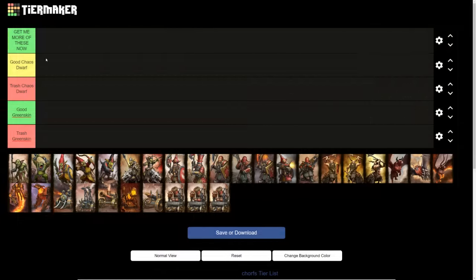First up, we'll go into the Greenskin roster — essentially two different tier lists. Good Greenskins and bad Greenskins. Then there are three different Chaos Dwarf categories. What this really represents is whether or not you should be increasing the unit cap of these particular units. Anything in the top tier, definitely increase their caps. Anything in the lower tier — either don't increase the unit cap, or if it's sharing a unit cap, don't waste your cap slots on that unit.